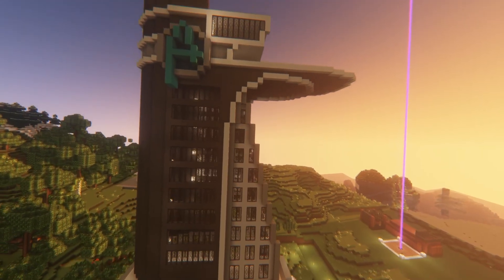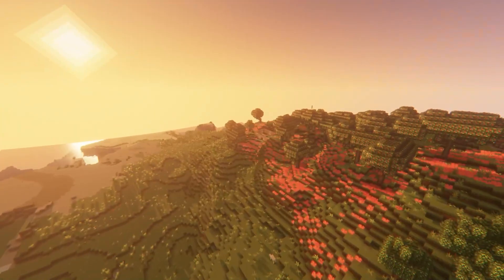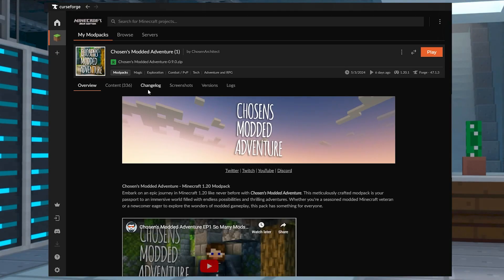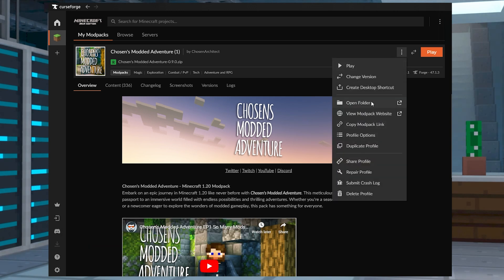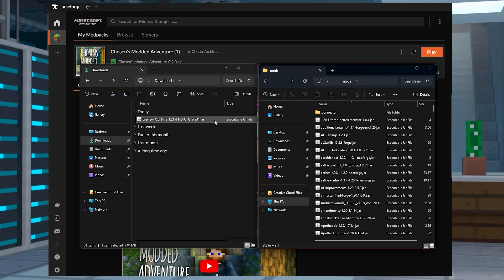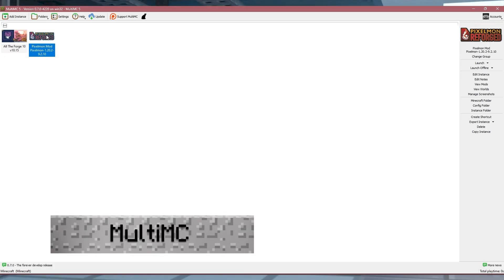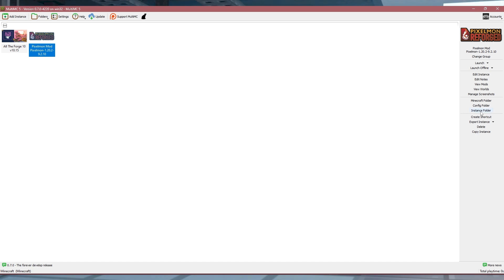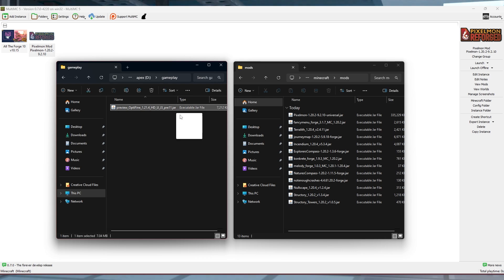If you already have a modpack set up and running on your computer and you just want to add Optifine to it, that is also totally possible and quite easy. It's similar to adding Optifine to a fresh installation of Forge, only here we'll be using our modpack app to locate the proper folders. For CurseForge, open CurseForge and find the modpack that you want to install Optifine on. Click the three dots on the right-hand side and click Open Folder, and then find and head into the mods subfolder. Drag and drop Optifine's jar file here. For MultiMC, open the app and find the modpack you want to install Optifine on, and then click the instance folder on the right-hand side. Head to the Minecraft folder and then into the mods subfolder and drag and drop Optifine here.